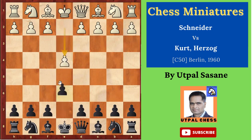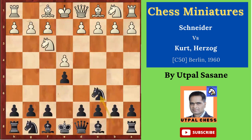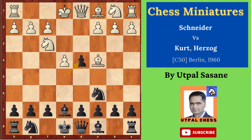White starts with e4, opponent plays e5. Nf3, Nc6, Bc4, Be7. Normally we see Bc5, but here this is one more variation you can see. D4, exd4, castle, d6 — opening the other bishop.